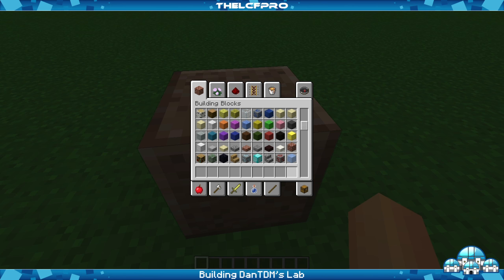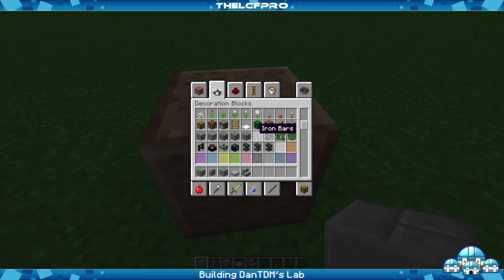So what you want to get yourself to start off is some stone bricks, as well as some cobblestone walls, some normal stone, some stone slabs, some stone brick stairs, some iron fences, letters as well, and some glowstone. Alright, that's okay for now, unless I miss a block — maybe we'll see it in a second.